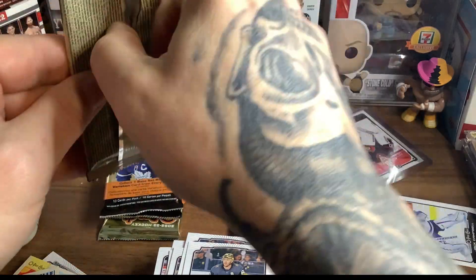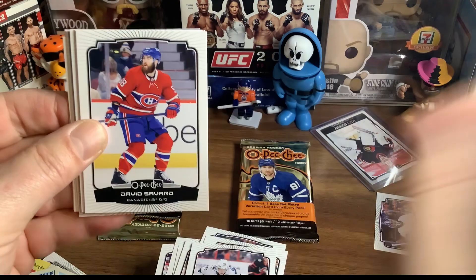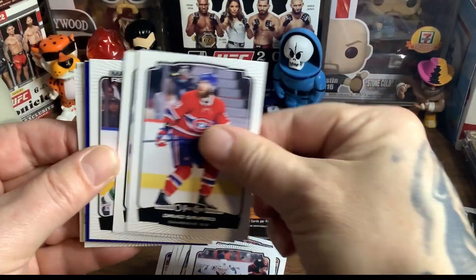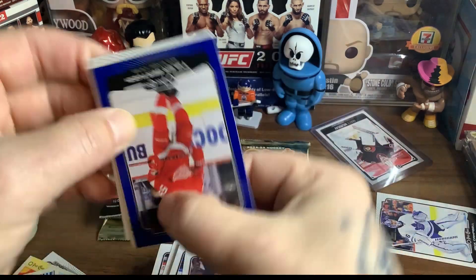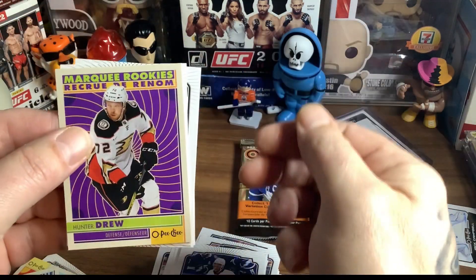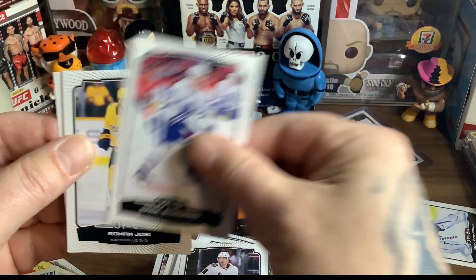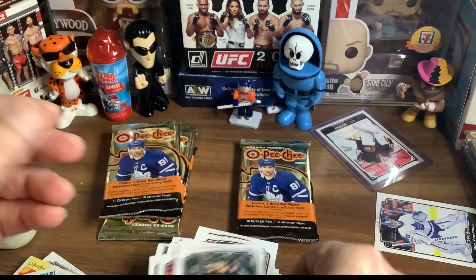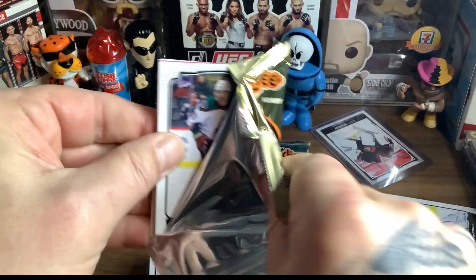All right, we're down to like five or six packs left. William Eklund. David Savard. Wayne Simmonds for your Toronto Maple Leafs. Nils Åman — that's a rookie. Tyler Bertuzzi, blue. Hunter Drew, Marquee Rookies for the Anaheim Ducks. Dominic Kubalik. Mark Giordano for the Maple Leafs. Roman Josi again. And Troy Terry. And still no hologram, no pixelated cards — none of those ones I see in all the YouTube videos.